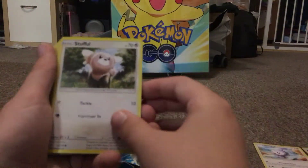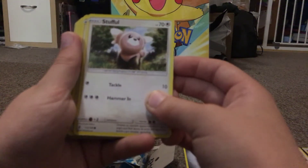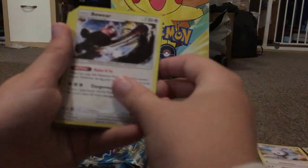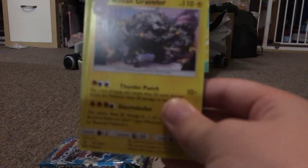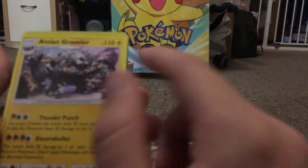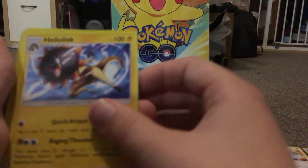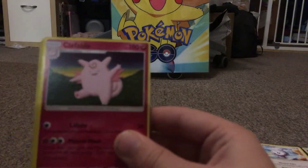We've got another Energy. We've got a normal type now — Stufful, Patrat, Watchhog, Bewear. I swear I have not done anything to these, I've just opened the box. I think they're just slacking and putting all the different elements together. We've got Alolan Graveler, Heliolisk, Helioptile, Alolan Geodude.